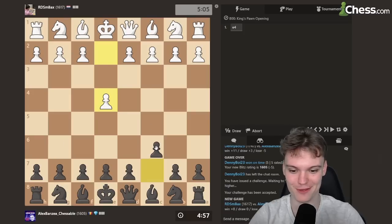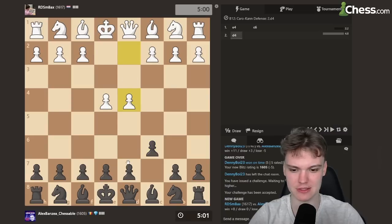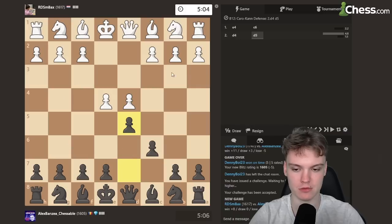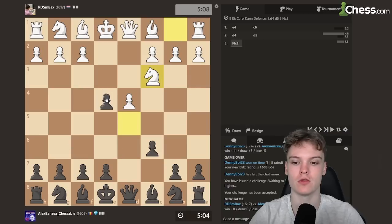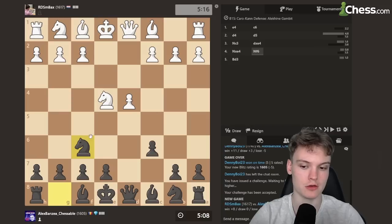Getting the black pieces, facing e4. Going to go for the Caro-Kann. And let's see what the opponent has in store for us. It's actually been a while since we faced the advance. So it looks like we have the classical variation where I think the easiest setup to learn and also quite effective long term is just to go for the Tartakower.